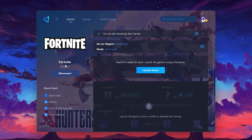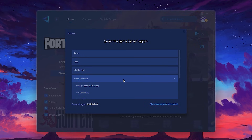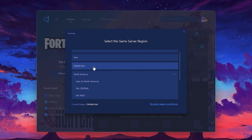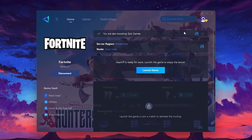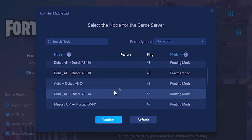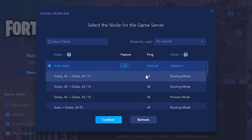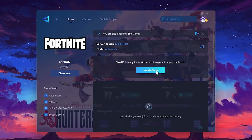It will automatically find the best server for you. Next, you'll need to choose your server region — select the nearest server for the best connection. After selecting the server, close the window. Now go to the Node tab where you'll see a list of servers available in your region. Choose the nearest one or let Gear Up automatically pick the best server for you — I recommend setting it to automatic for the best results. Finally, close the window and launch your game using Gear Up Booster.